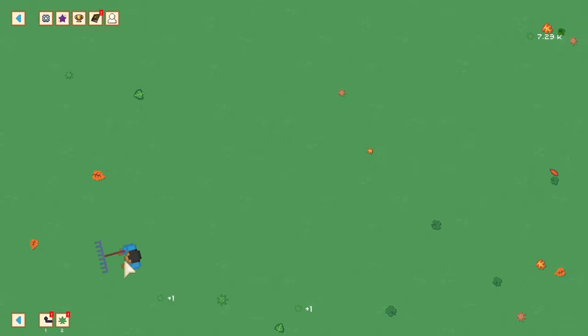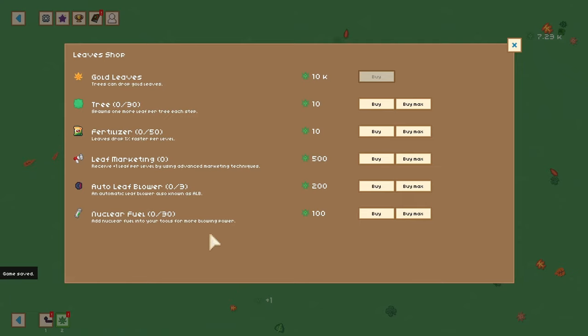We're not getting a lot of leaves, but there is something you can do about that. We have the leaf shop down here. What you can do is add trees to the area. I can't do the golden leaves yet because I don't have 10,000. Ten thousand will unlock the golden leaves, which means you're going to have the other currency.